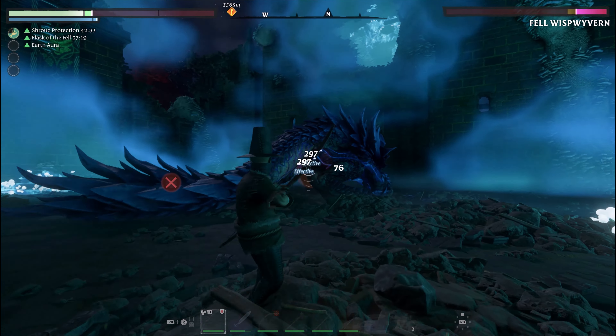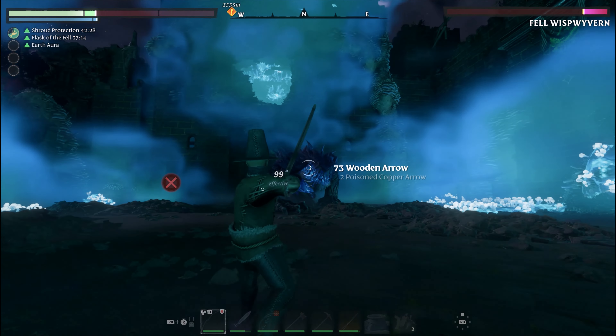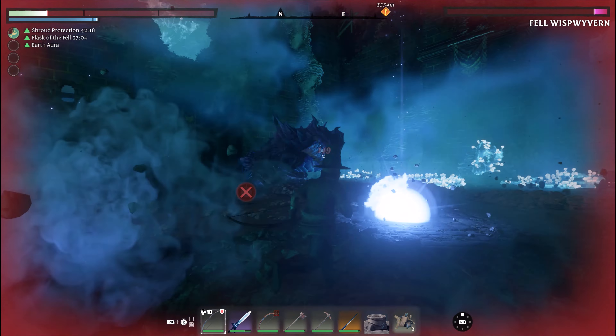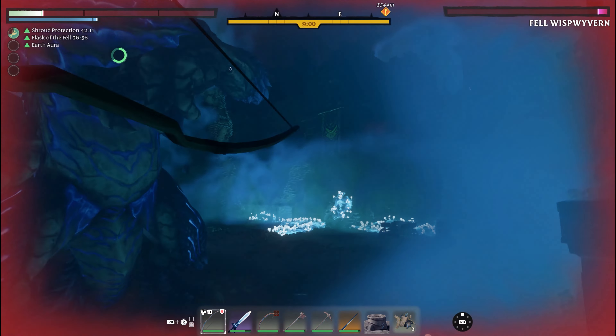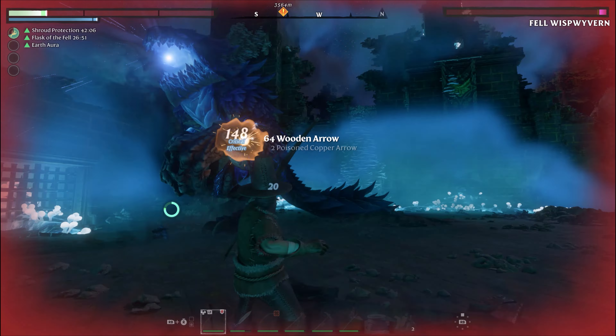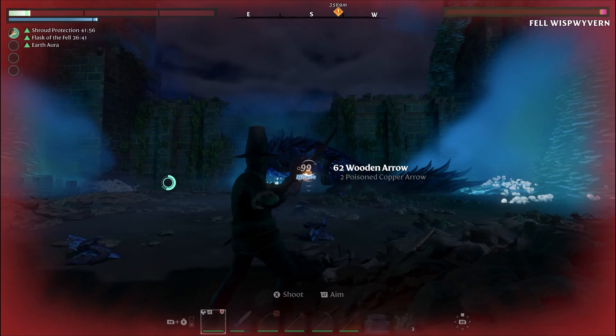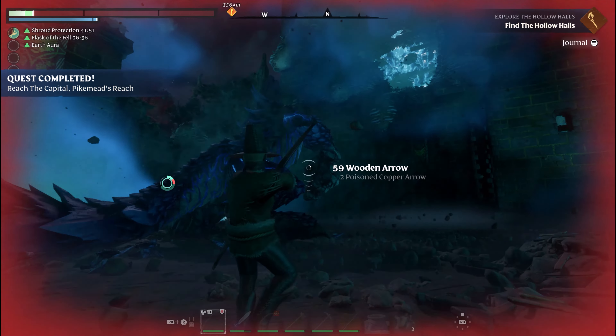There's a little circle on his knee or his back at different points — try and aim for that because that's actually a weak point. You'll see more damage is inflicted on the Wisp Wyvern if you hit those points, so that's a really good thing to utilize throughout the fight.